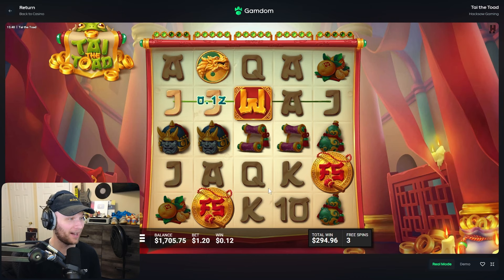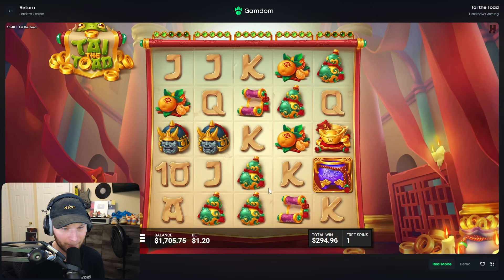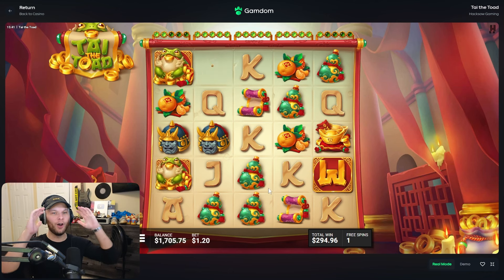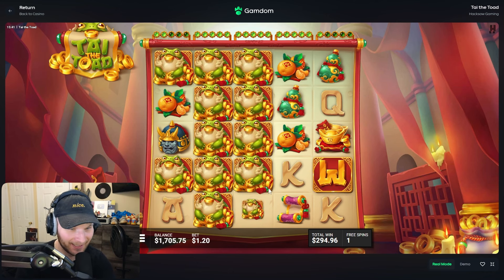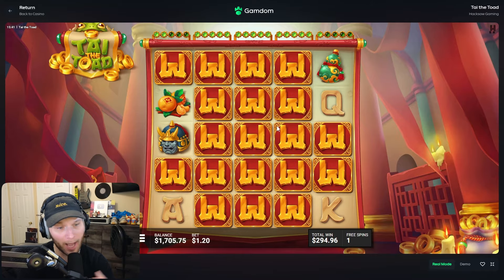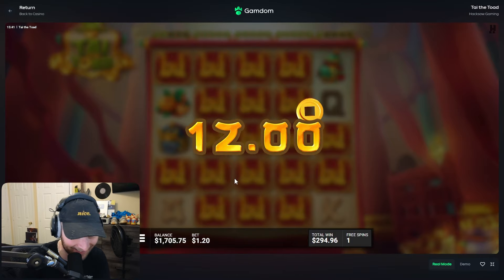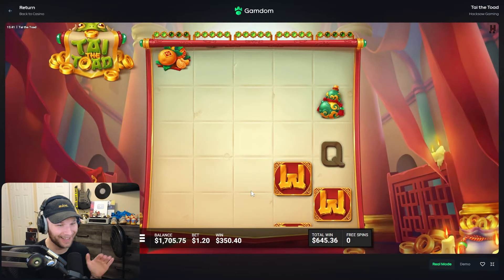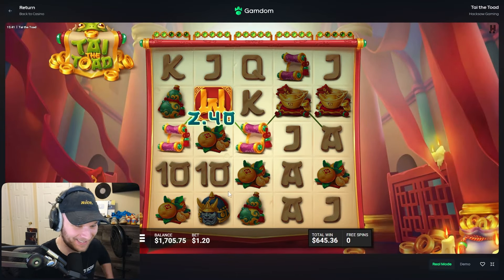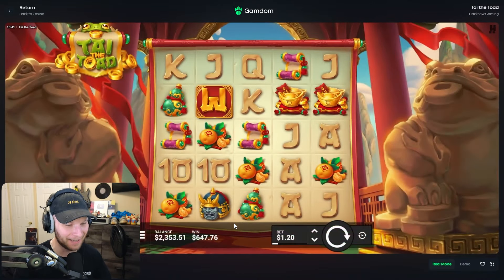This might be the hottest Hacksaw of the year. Give me another pot — oh my god, we got it! Please give me the coins again. Wilds would still be crazy — there's a ton of full wild lines. Nice, this slot is crazy! $647 on the second buy, we're up to $2,400 right now.